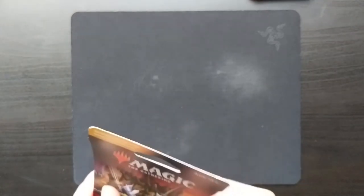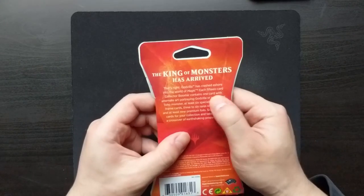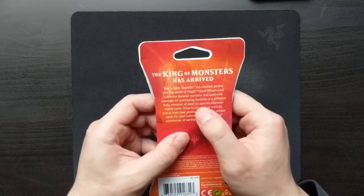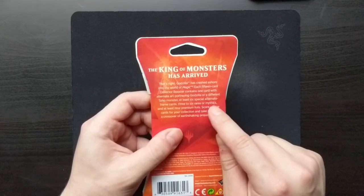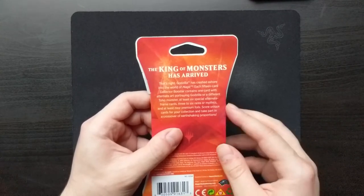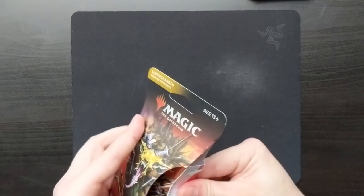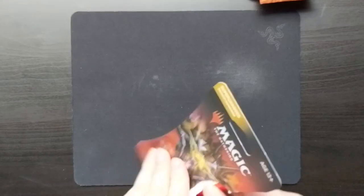For those that don't know, each of these collector's booster packs — 15-card packs — have one card with alternate art portraying Godzilla or a different Toho monster, at least six special alternative frame cards, three to six rares or mythics, and at least nine premium foils. So basically you're paying a little extra to get some rarer cards.